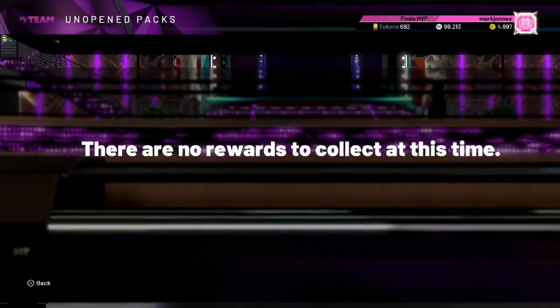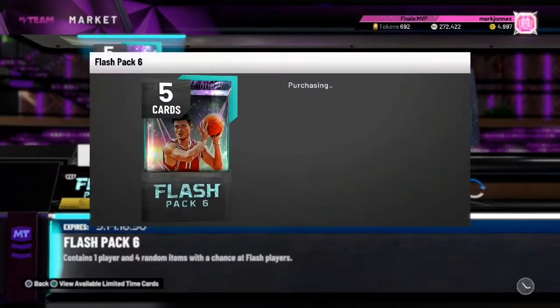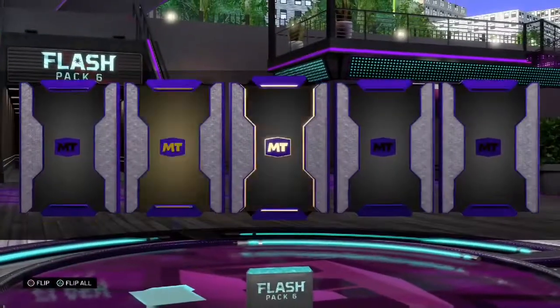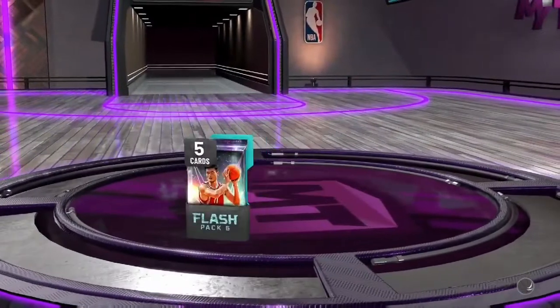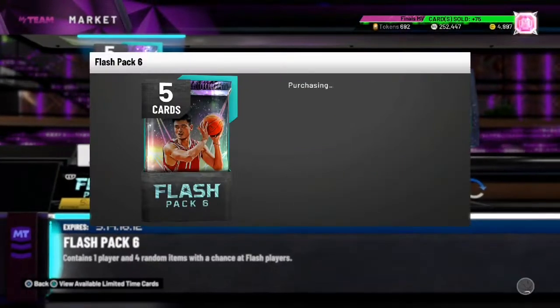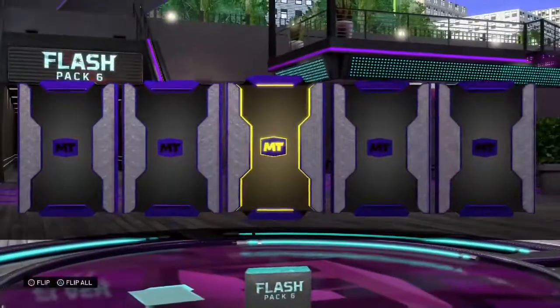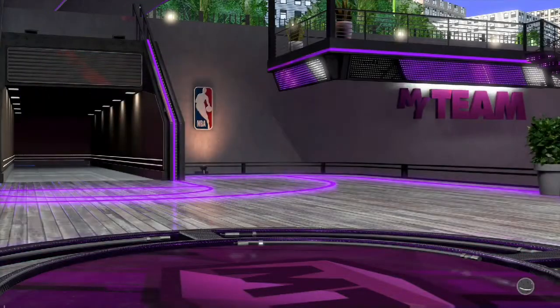Let's start opening Flash Pack 6. We got 272,000 MT - I redeemed some MT from my auction, so we can open about 27 packs. First pack is Tristan Thompson. Next pack - Malcolm Miller. These packs are trash. Seems like 2K is releasing packs that are getting trashier and trashier every time.